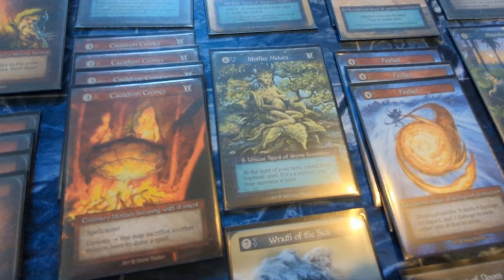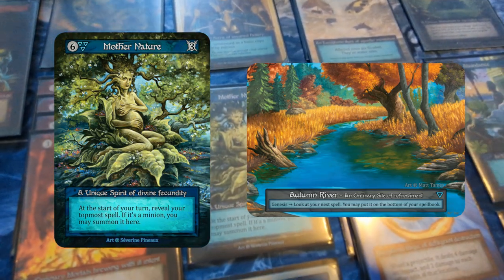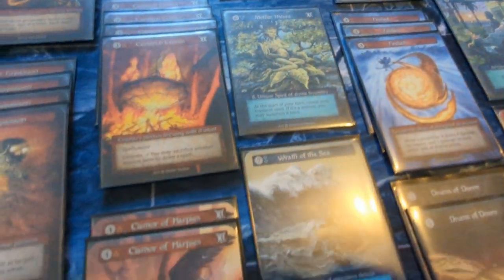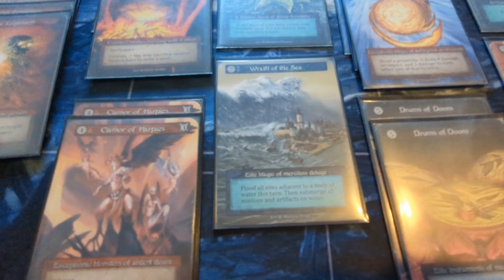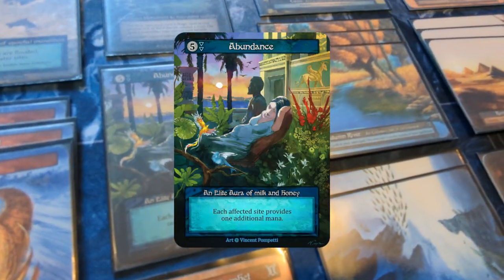I also wanted to incorporate some of water's scrying. Mother Nature is a great card to include, along with land destruction, which has a plethora from the flooding effect — like Wrath of the Sea. Abundance is an interesting include as well.